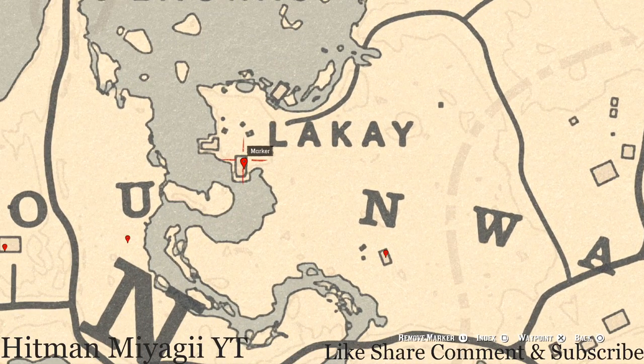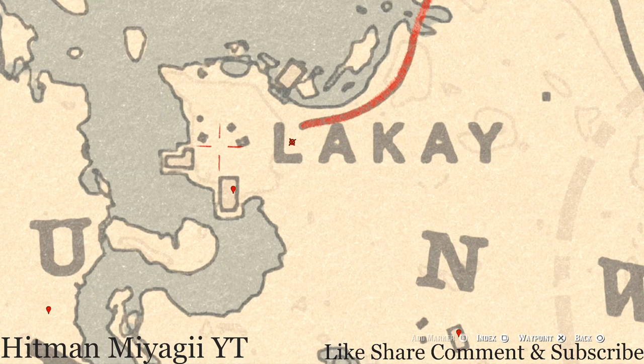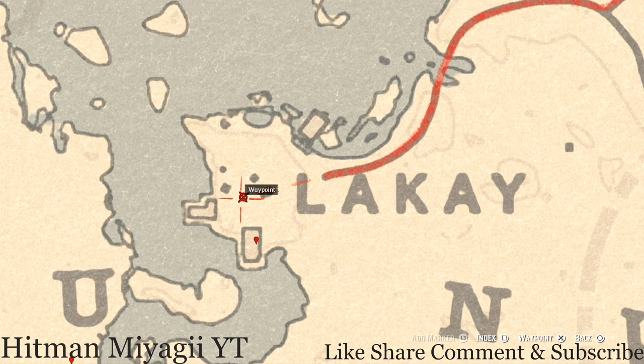Going up towards the word Lak, there are four things over here. First, there's a wagon and on some crates right next to that wagon you guys will get a two of swords tarot card - it's right inside the L of Lak. Also in the area there's a random lost jury right about here - come directly next to the skull altar, which is basically a stack of skulls on a stick, and go right to the left side of that.